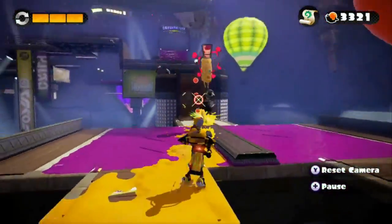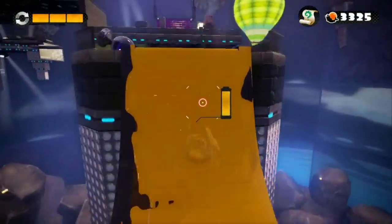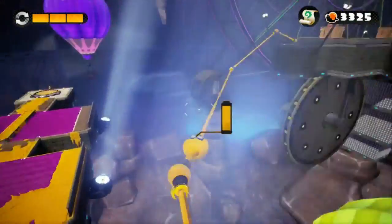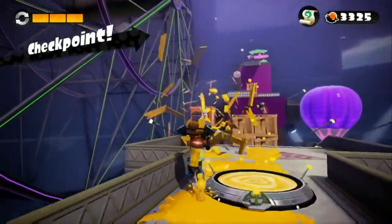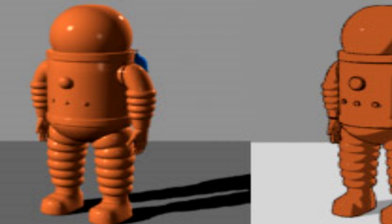You hear a lot of people throw around the term cell shading these days to describe just about any 3D game that somehow managed to have color in it, but what is it actually? Well, in layman's terms, cell shading is the process of making 3D models look flat. Instead of emphasizing every little bit of depth, every curve, point, and dip that's there,